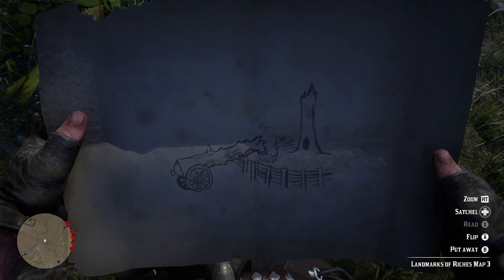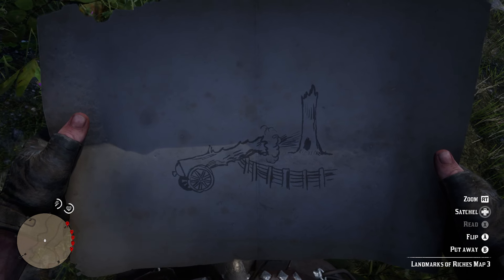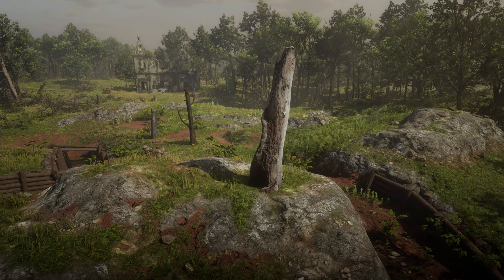The third map shows us a cannon and a tree trunk with a hollow base, seemingly suggesting the old battlefield that is Bulger Glade, located east of Braithwaite Manor and south of Rhodes. Once here, head onto the battlefield where you will find a small hill with a tree trunk with a hollowed base surrounded by trenches. If you're using this video as a guide, use the ruins of the church in the background as a reference point.